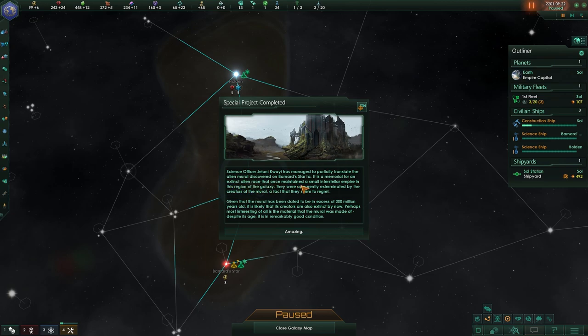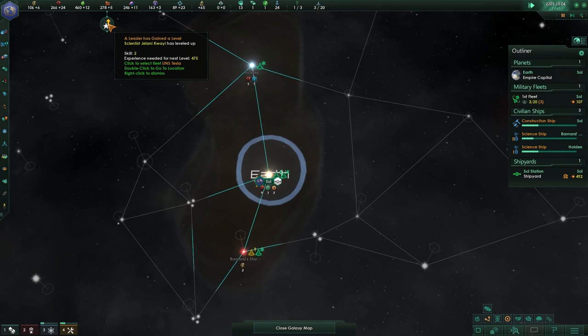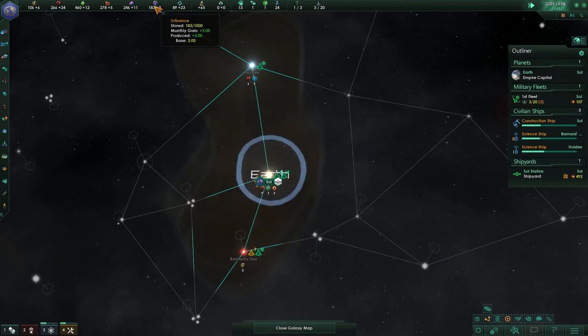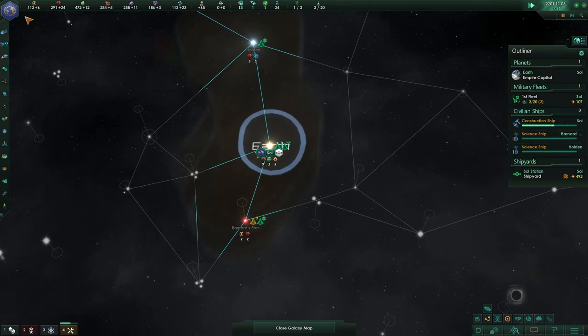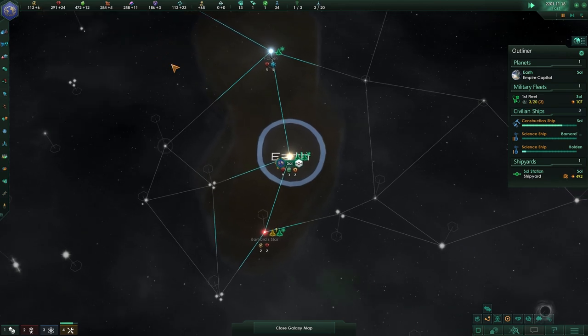We've partially translated the alien mural — discovery at the Bernard Star. 'It is a memorial to an extinct alien race.' This is on the moon! 'Raiders made a mural — they were apparently exterminated by the creators of the mural, and they came to regret it.' Amazing. Oh, this is new — a pop-up! I don't care about the world survey, just give me the influence. This is starting to be so interesting. Five physics and five minerals on a planet — I like that.